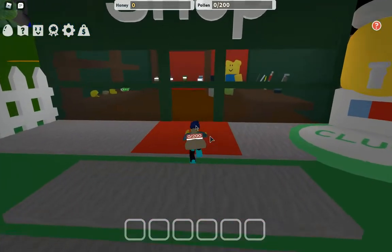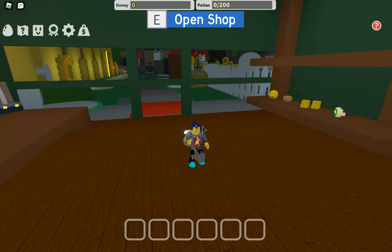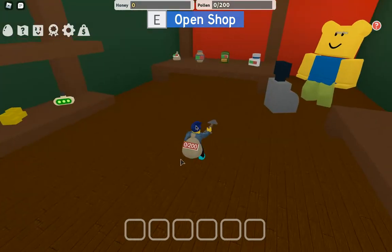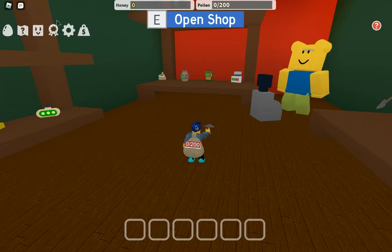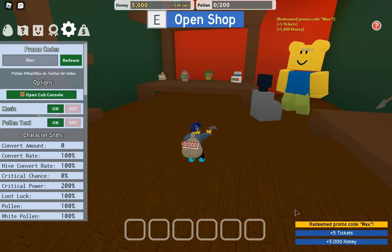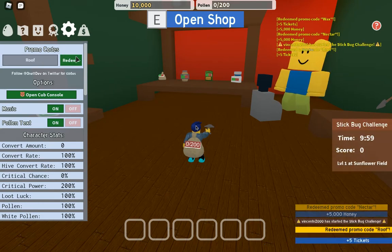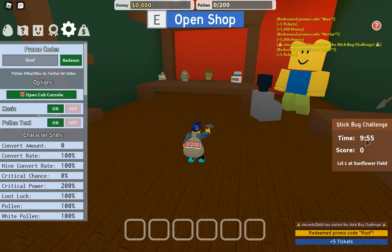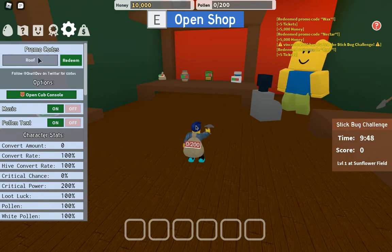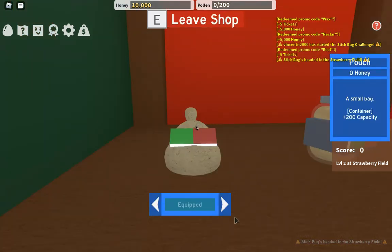A lot of you might be wondering - Redvisor, you have zero honey, what are you gonna get? Well, if you go to the top left and click system, we can use the code 'wax' to get 5,000 honey, the code 'nectar' to get another 5,000 honey, and the code 'newsbee' for five more tickets. Just from some codes we got ourselves 10,000 honey.